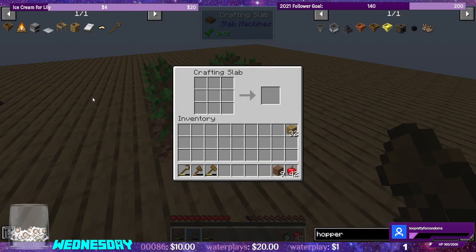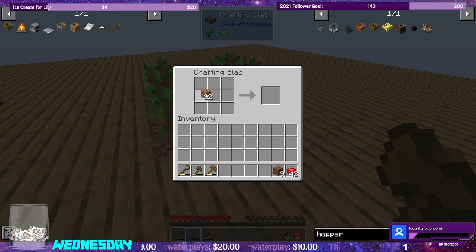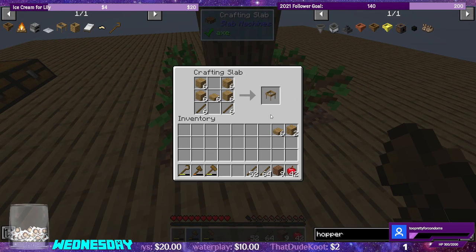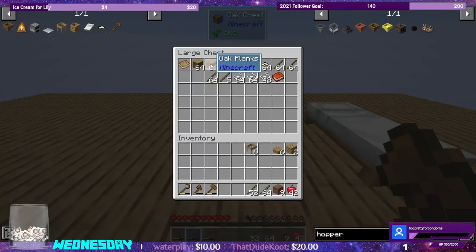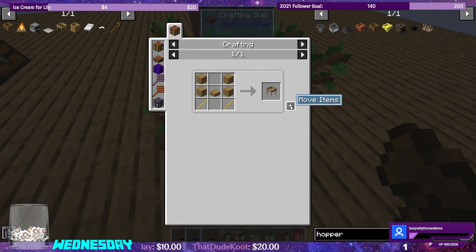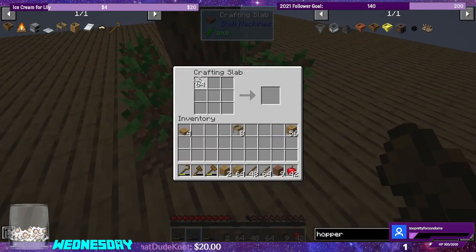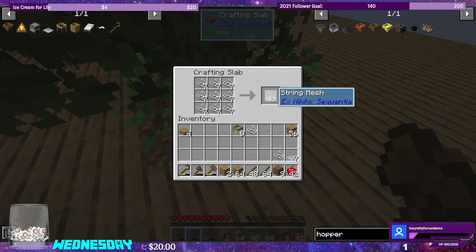Now that we extended the platform, let's go ahead and start our sieving. So we're going to need slabs and sticks. Let's grab our sticks — we got more than enough. Sieves. Let's go ahead and make... we ran out of planks. I want to make eight. We have string. So let's go ahead and make seven, and eight.